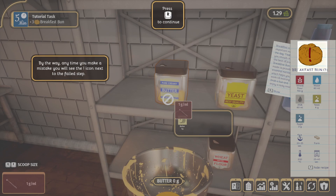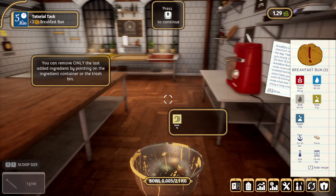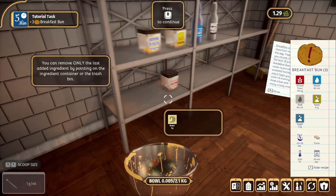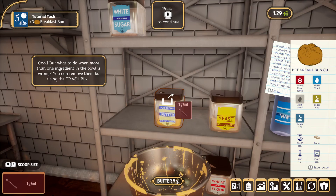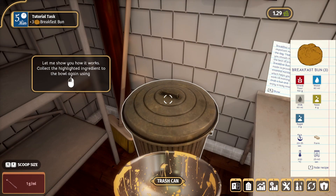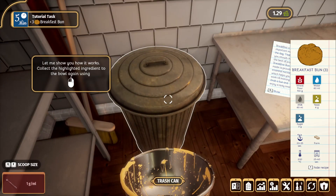I'm making a mess. By the way, anytime you make a mistake you will see the icon next to the failed step. We failed because the game told me to use butter and I knew we didn't need butter for this recipe. Don't worry, the mistake can be fixed easily - you can remove only the last added ingredient by pointing on the ingredient container or the trash bin. When more than one ingredient in the bowl is wrong, you can remove them by using the trash bin.